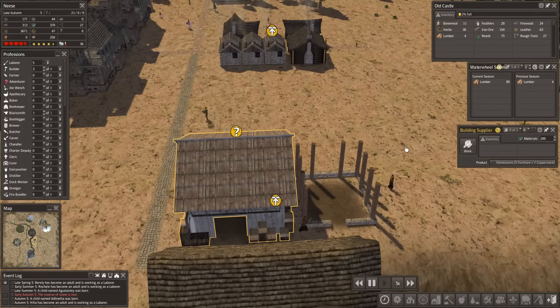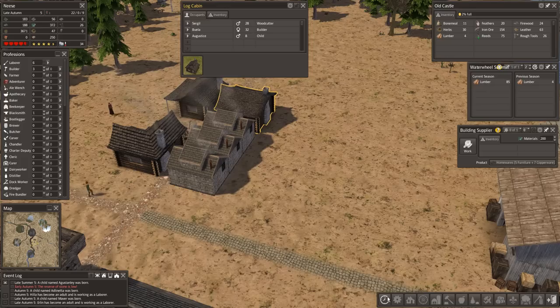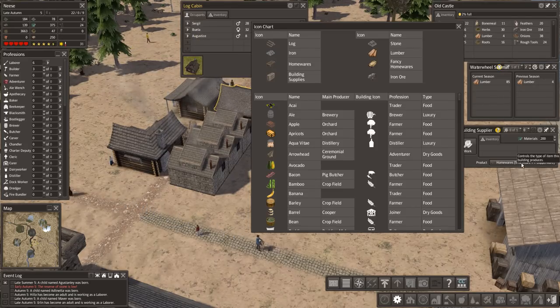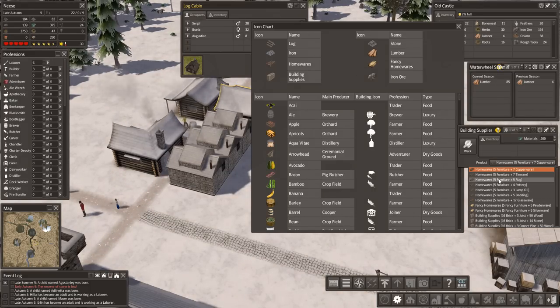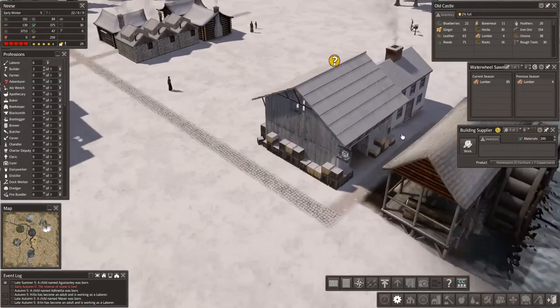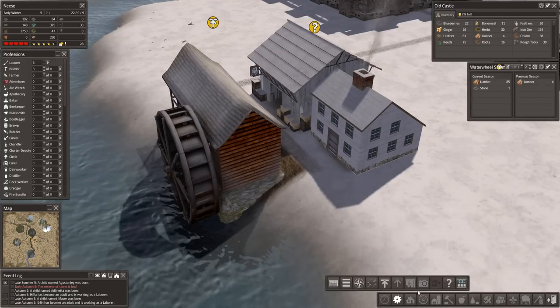We'll build the supplier to what I was hoping we were going to get, so we can upgrade some of these. Let's just double check — homewares, that symbol there, that's a homeware symbol. Needs one homewares to be upgraded to a large log cabin. You're looking at furniture and copperware, tinware, rug, pottery, lamp oil, bedding — we can't do glassware. These can't be upgraded anymore, but we've got the building in anyway. Oh, that looks nice — that looks fantastic!